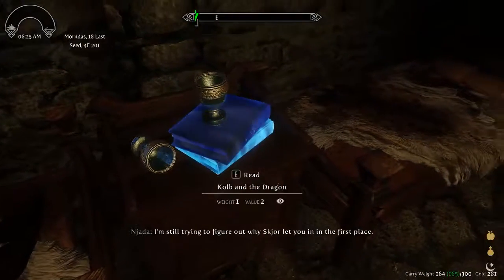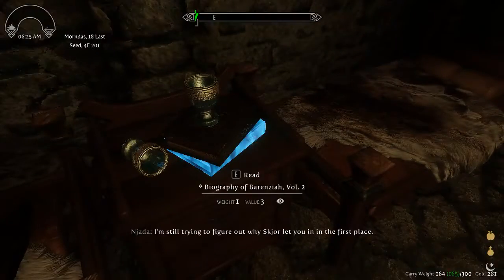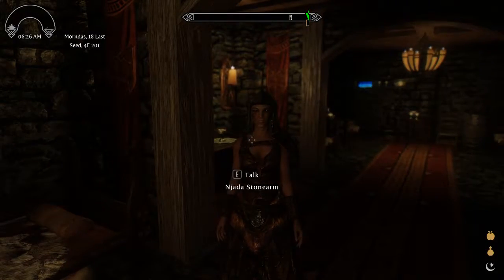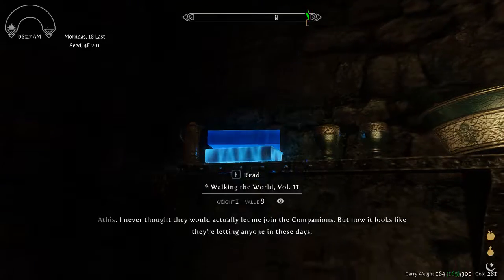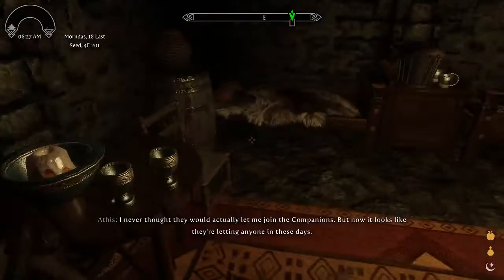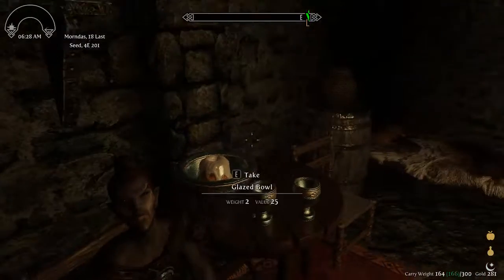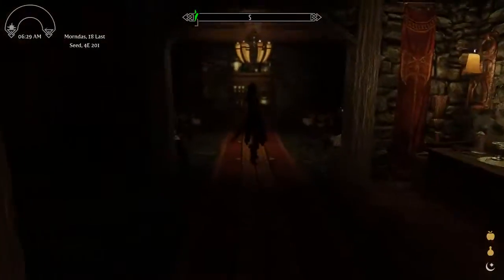Just looking at some of these books. Are you talking to me? Are you trash talking to me, Nyada? I can take the sweet roll then — I'm actually a companion now, so I can steal their food.